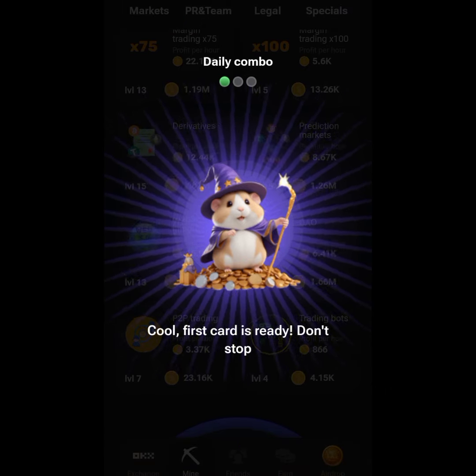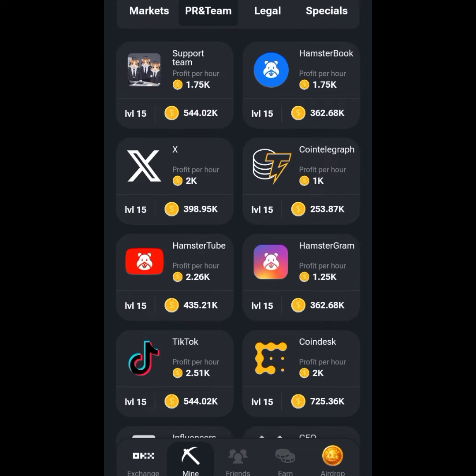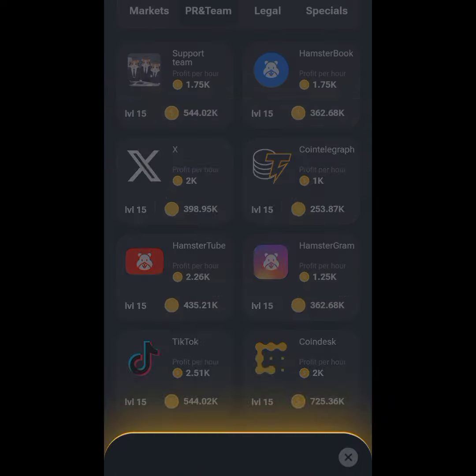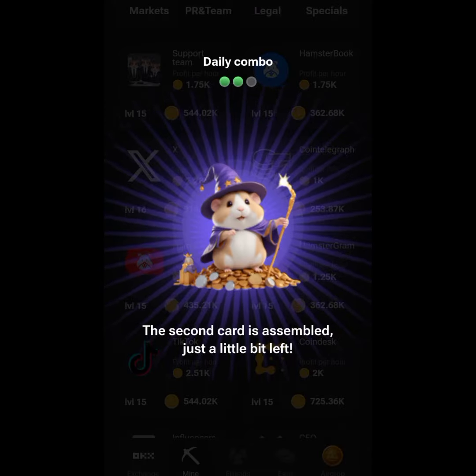Now let's search for the second card, which is X. I think that should be in PR and Team — and here it is. I've already upgraded it to level 15, so I'll click on it to upgrade to level 16. I'll have to spend 398,950 coins to get a profit per hour of 221. I'll click Go Ahead, and we have unlocked the second card.